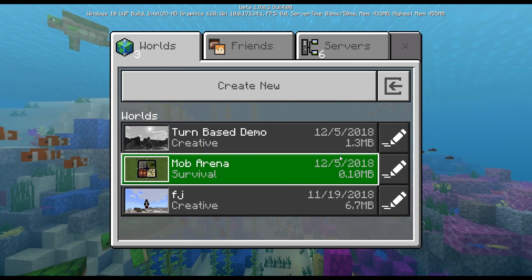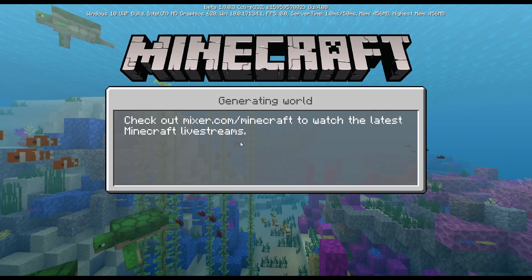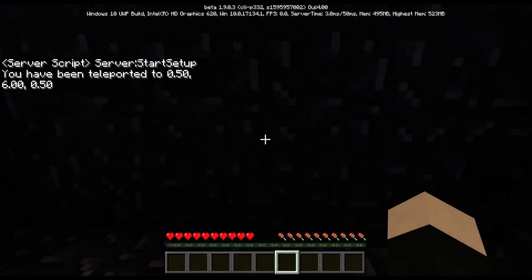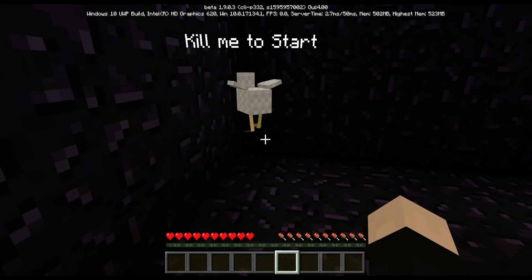I'm gonna go to the mob arena first, and as you guys can see, it says enable script. You have to enable the script like this — server script, server start setup. It says you have been teleported to 0.8, and 'kill me to start.' That's a pretty nice way to commit suicide.